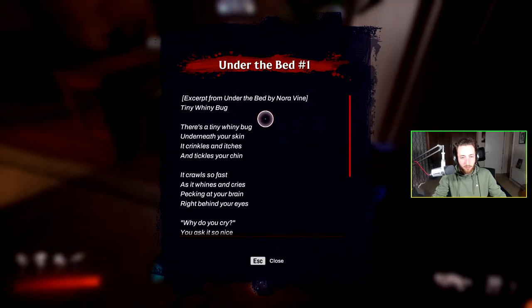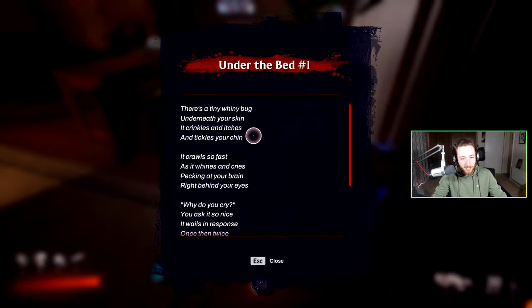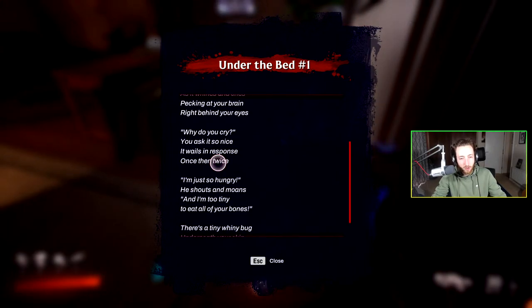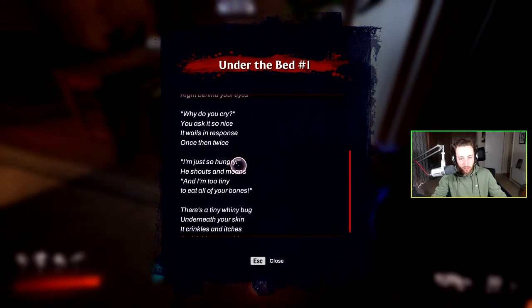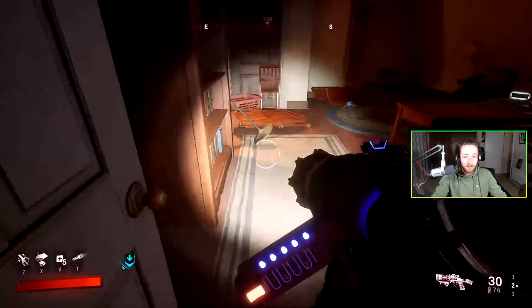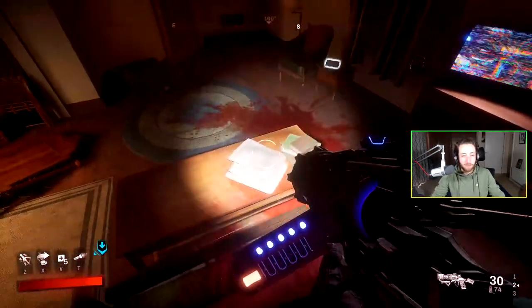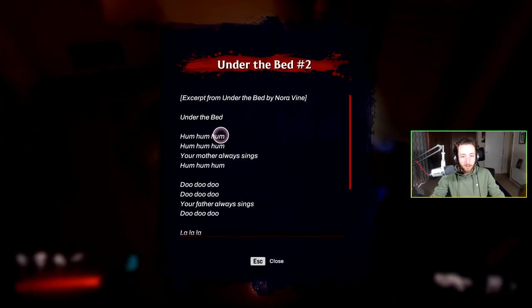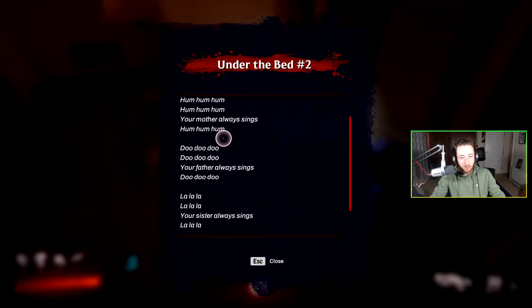There's a nursery rhyme note here about a tiny whiny bug underneath your skin: 'It crinkles and itches and it tickles your chin, it crawls so fast as it whines and cries, pecking at your brain right behind your eyes... there's a tiny whiny bug underneath your skin.' There you go — a little nursery rhyme about a monster under the bed.